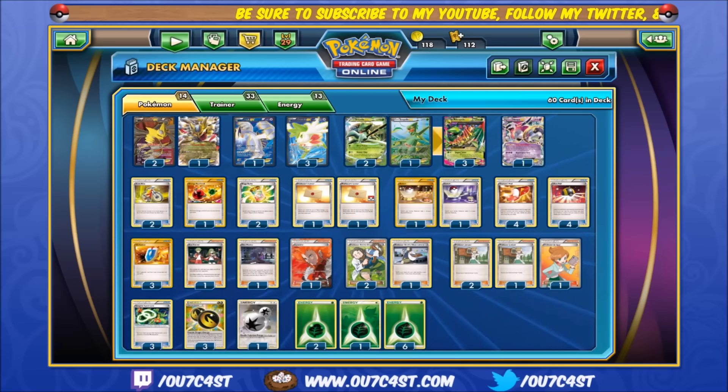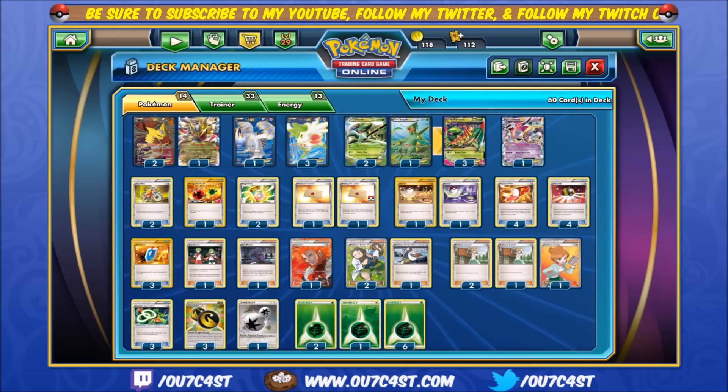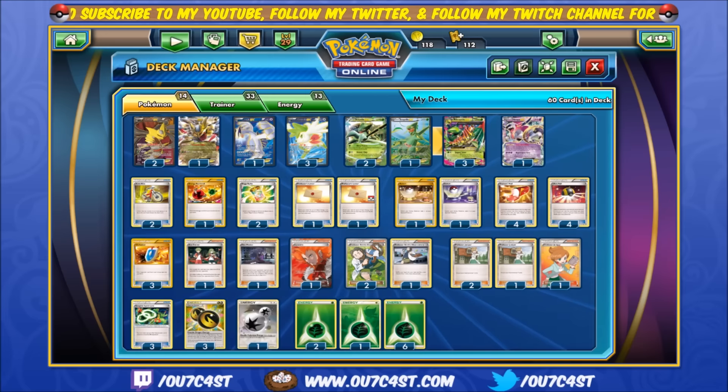Hoopa EX exists to play out its already insane ability, Bandit Ring, allowing us to search our deck for up to 3 Pokémon EX cards and place them into our hand. Why even use Ultra Ball at this point when we can use this along with our 3 Shaymin EXs and supporters for our drawing power?